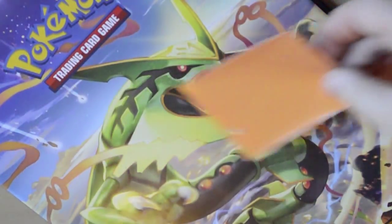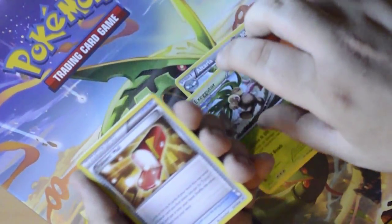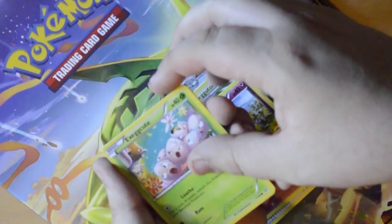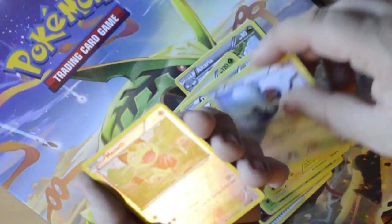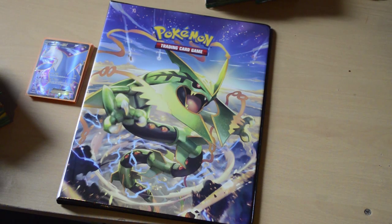Dave's been opening his - I thought this would just be quicker. His pack: Altaria, Executor, Trainer's Mail, Togepi, Executor, Dratini, Electabuzz, a Taillow, a reverse holo Meowth - that's to go with your Meowth, yeah, this pumpkin - and a holo Deoxys. My camera turned off!